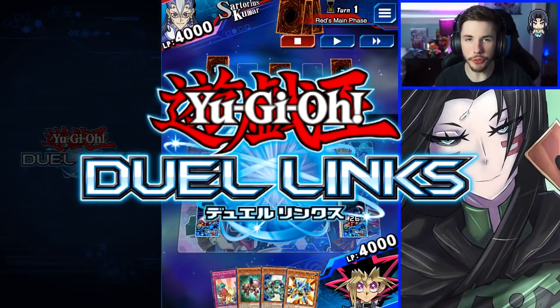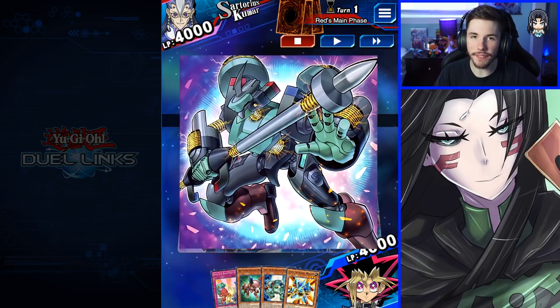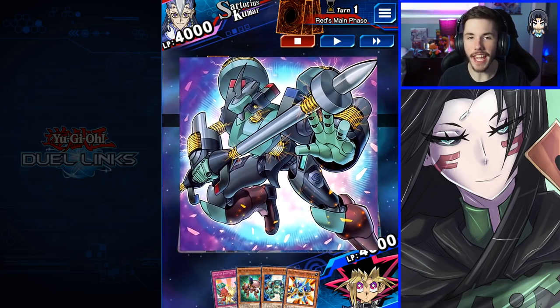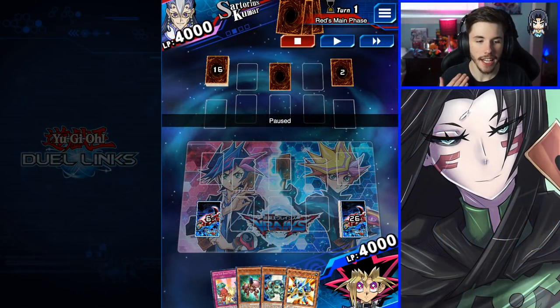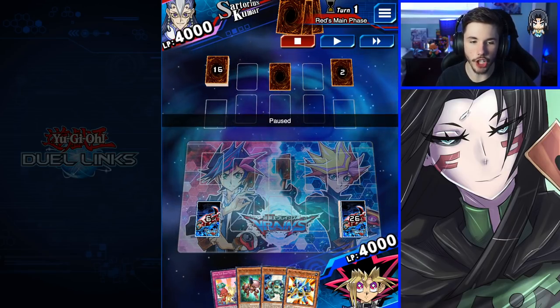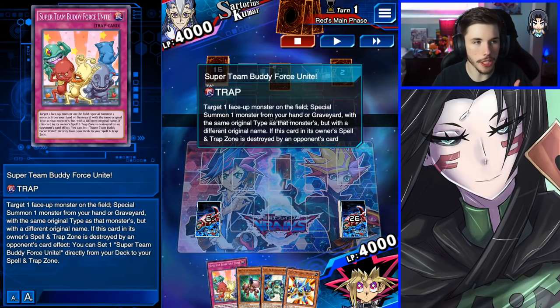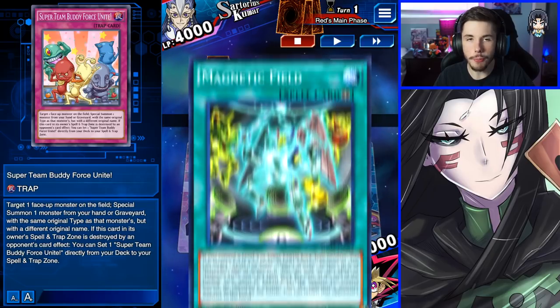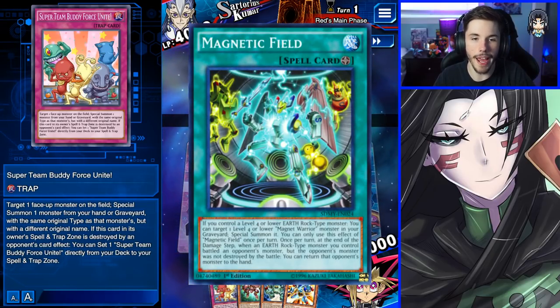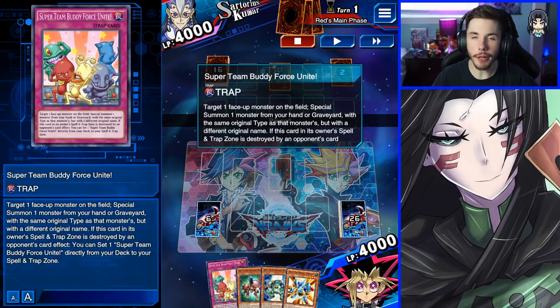What's up everybody, Wata Below 7 here, and welcome back to a brand new Yu-Gi-Oh Duel Links video. In today's video I'm gonna be trying out Magnets for the very first time — or more specifically, trying out Magnets with the brand new magnet support from the previous mini box. I've been playing Magnets since 2017 when Delta the Magnet Warrior first came out in the card trader. We're gonna be trying out Super Team Buddy Force Unite with Magnets, and the new Magnetic Field card. Hope you guys are excited for today's Rank PvP video!